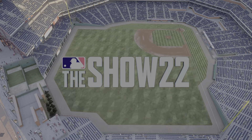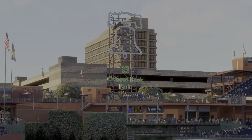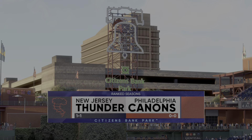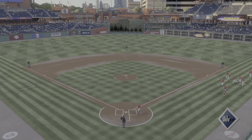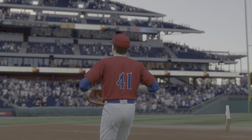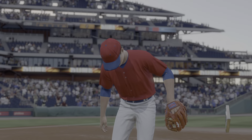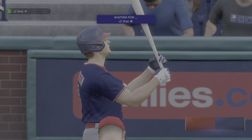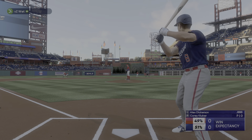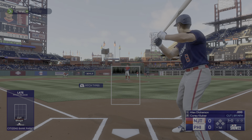Welcome into the ballpark, happy to have you with us. We've got Diamond Dynasty baseball tonight — it's the Thunder taking on the Cannons. We'll be back with the first pitch right after this. Okay, all set to go now, it's Alex Dickerson — that misses the zone and we're underway.